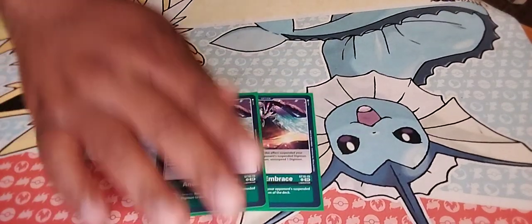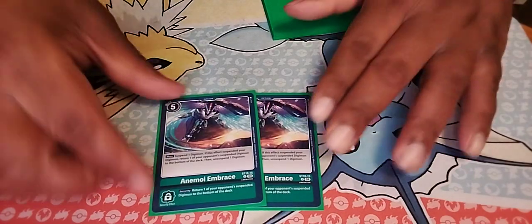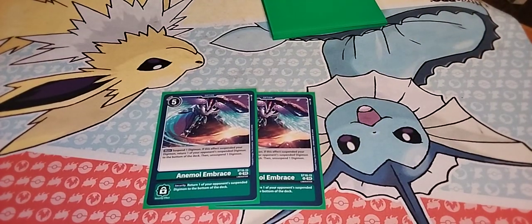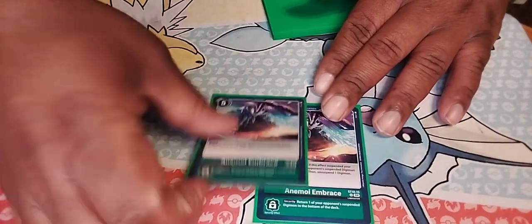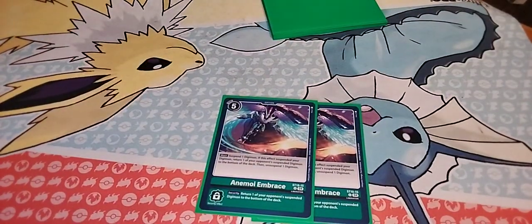Playing the Embrace card at two because you only need two copies. It's cost five, and I actually love that Bandai didn't make the structure deck too broken — because if this were cost four instead of five, I could easily play it off Grand Galemon's security effect, which lets me play a cost-four green card with Liberator in its traits.